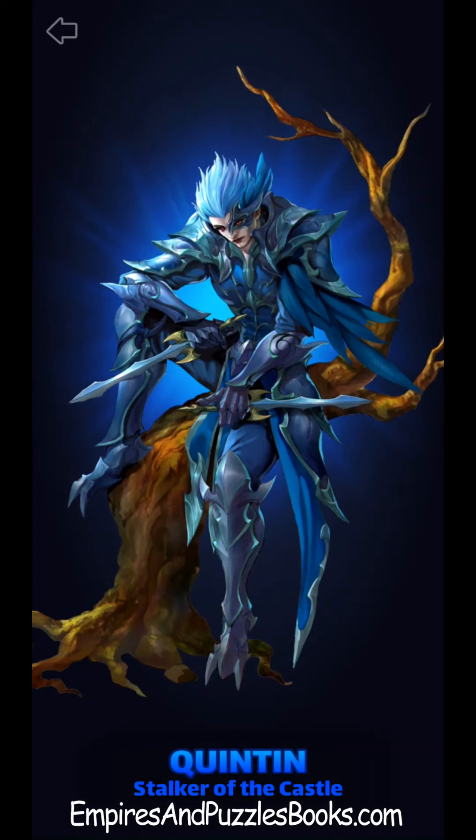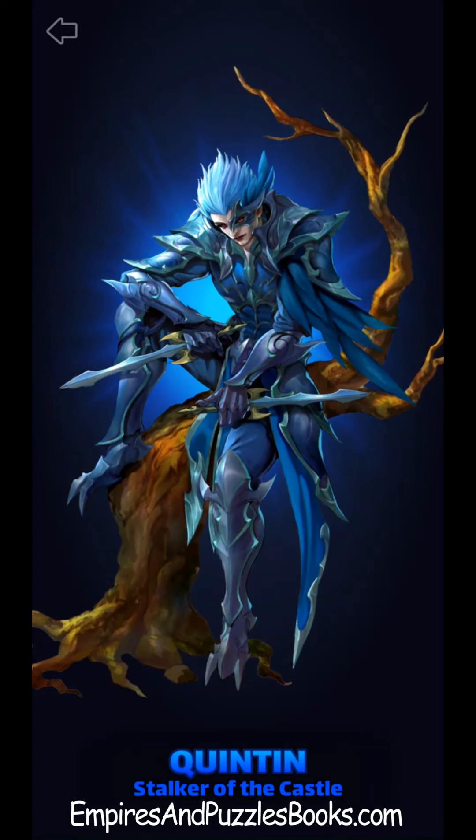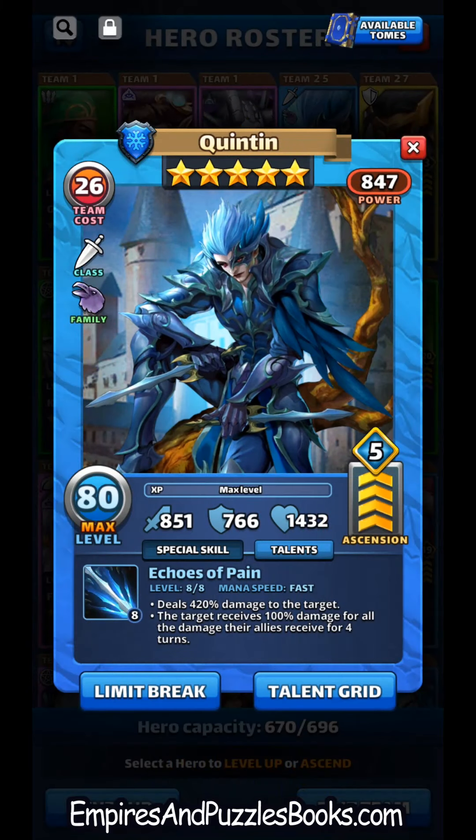Welcome to another Empires and Puzzles hero test drive video. We're going to be looking at Quentin today — Stalker of the Castle. Just got him to max level and five emblem nodes. He is a sniper who deals 420 damage to the target, but the target receives 100% of the damage for all their allies for the next four turns. So basically, if his shot doesn't kill them, anything that happens on the rest of the board will.